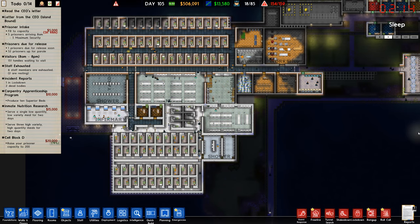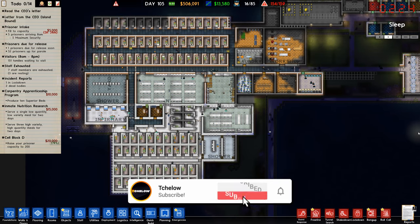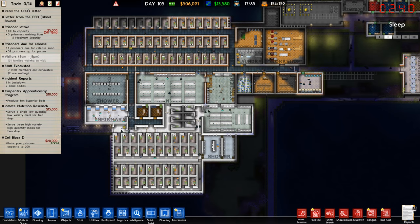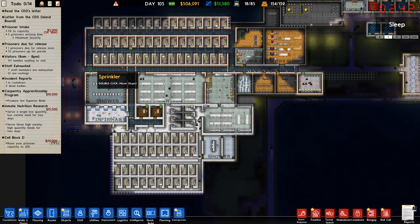It's a quiet night here in Prison Architect and we have a few things to do. I don't remember where we left off last time — for you it might be three days ago but for me it's actually three weeks ago. I recorded a lot of episodes in one go and now I regret it. There are a few things I want to do: I don't know if we're doing the nutrition research grants, but we're definitely doing cell block D which just needs more prisoners. We also want to produce the superior beds — that program is already going — and we have 151 families waiting to visit, so that might be what we're doing next.